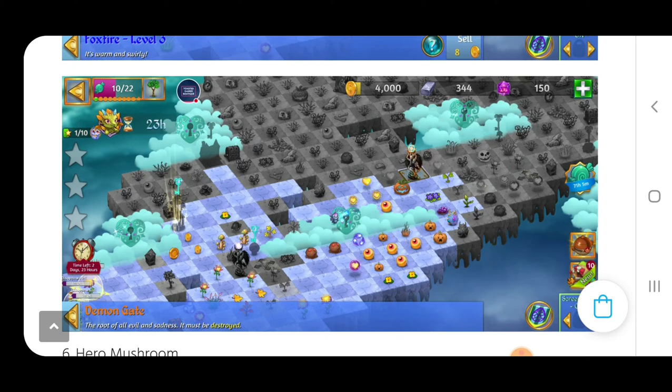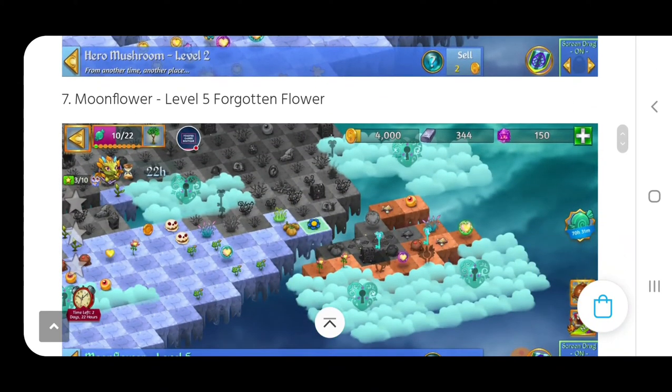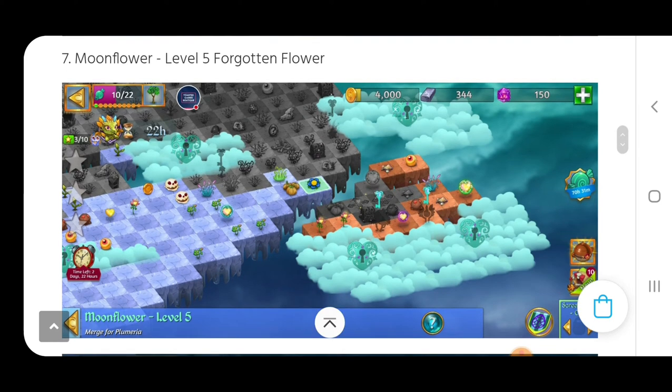The hero mushroom was the next mystic cloud we unlocked. We did a three merge with the mushrooms. If you're wondering where I got that third mushroom, it was from the level five moonflower mystic cloud. We unlocked the moonflower mystic cloud and that revealed two more mystic clouds along with some mushroom caps. I did a three merge which gave me another spotted shroom, then a three merge with that, and then we had the hero shroom to unlock it.